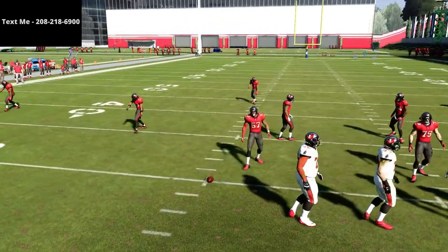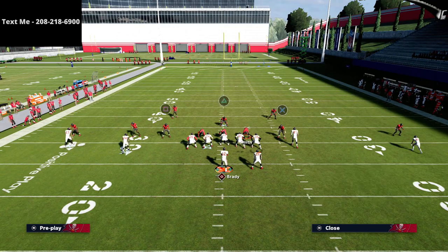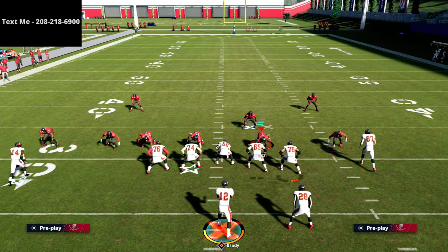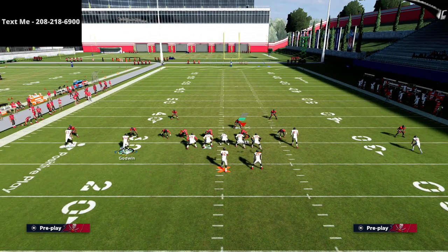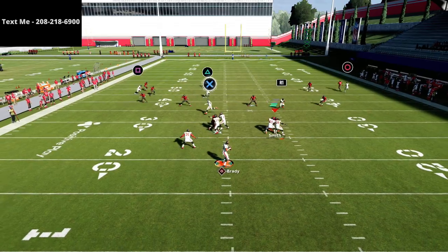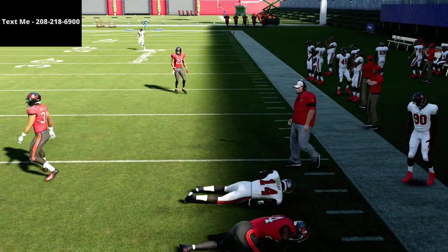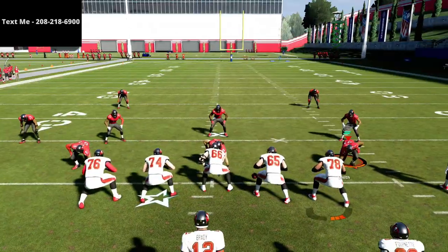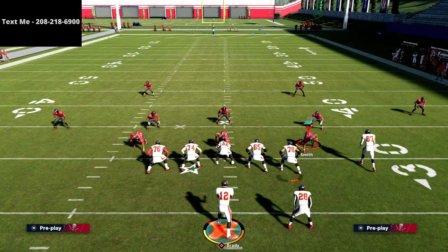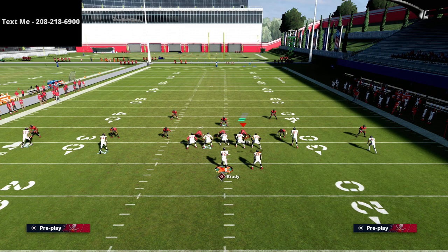Let me show it to you with the ball on the other hash mark. The reason I like running it to this side is that if they're running Cover 2 on the right, we've got an easy way to beat it. The crosser to the wide side of the field does a little better job. If you want to glitch out the hard flat, run it to the short side with an option route — you're going to glitch it out really easily.